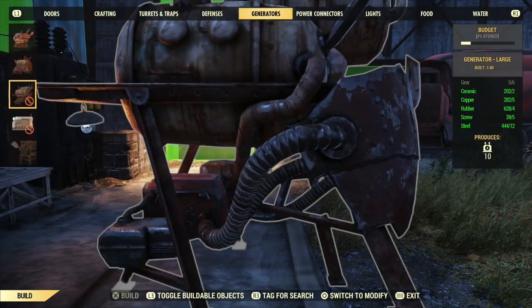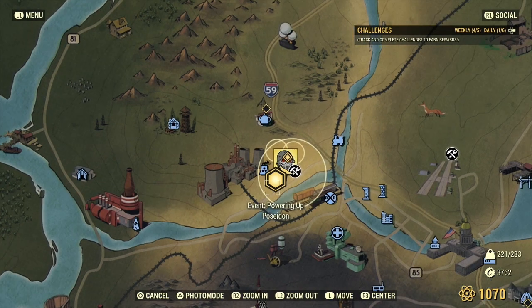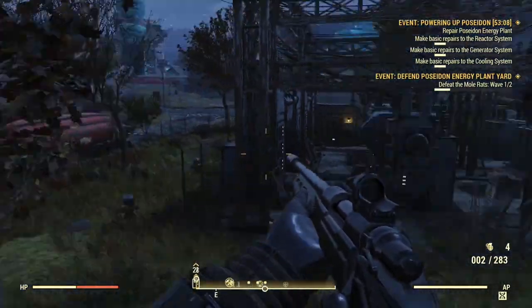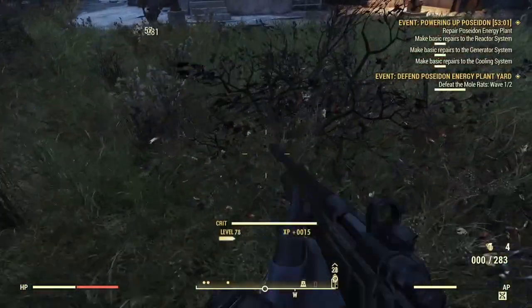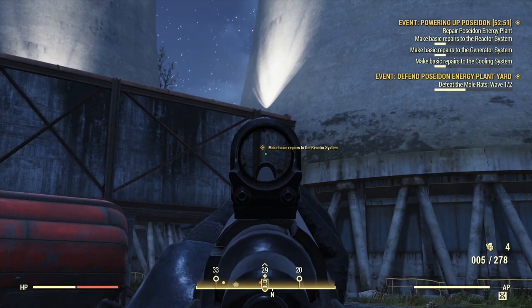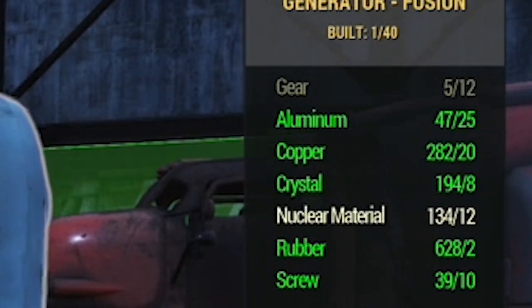This fusion core extractor requires 100 energy, so I definitely recommend getting the fusion reactor. To get the plan for it, you have to do the power plant event — Poseidon Powers Up. You can server-hop until it pops up, and it's super easy to run through. I'll do a tutorial on it since a lot of people skip it because it doesn't drop legendaries — I'll put the link in the description.